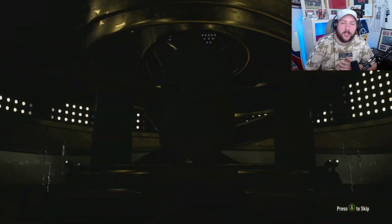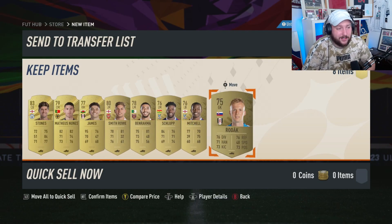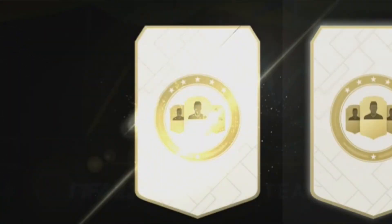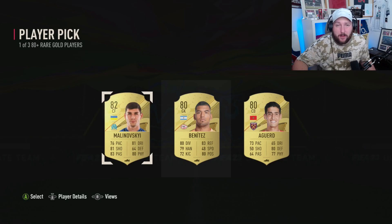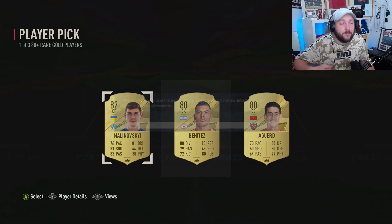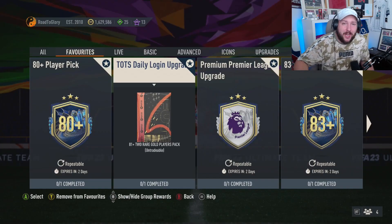We're looking to get a load of commons and a load of golds. If you've got a lot of things in your club, we've got five commons here that we can put into the pick. From our pick we managed to get an 82-rated player. In this scenario, if you don't have many coins, take the Premier League player or the Marseille player depending on your league SPCs. If not, take the highest-rated 82 because you can use these for the 83-plus player pick.